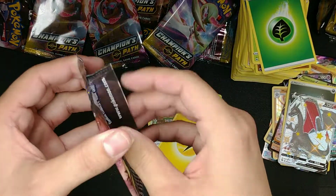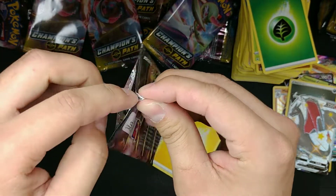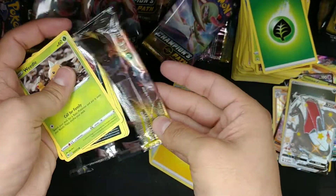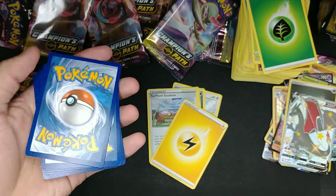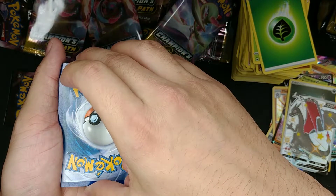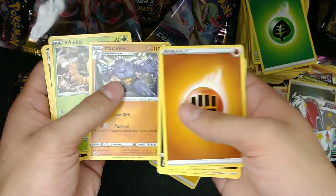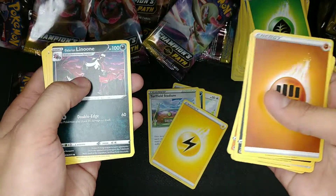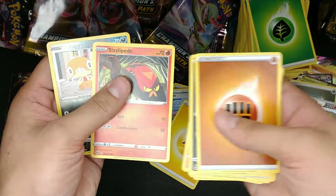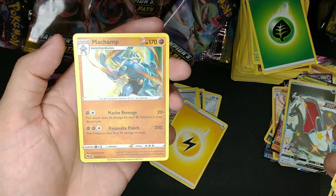Last pack magic guys — can we get its twin brother, the Rainbow Charizard? One, two, three, four — Steel Energy. Got the Absol, Rotom Bike, Machoke, Weedle, Galarian Linoone, Carvanha, Swablu, Sizzlipede, Scraggy, Reverse Holo and a Machop — ready for the rest of the game tonight.